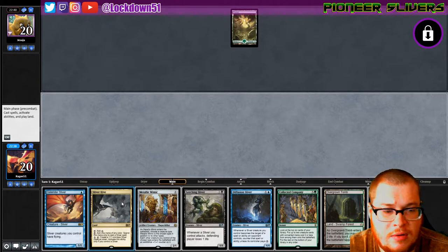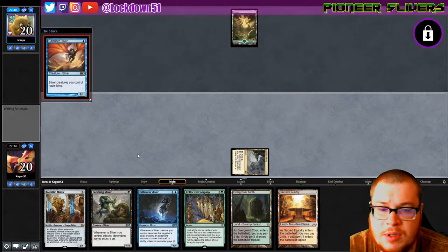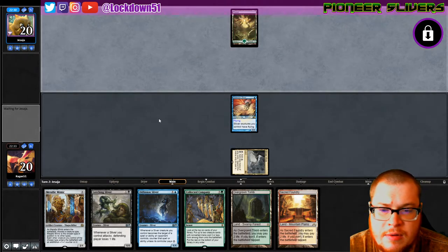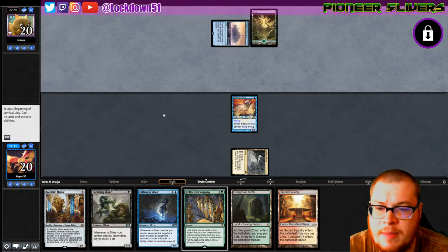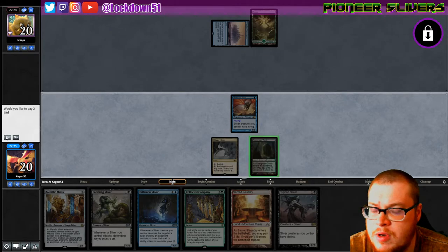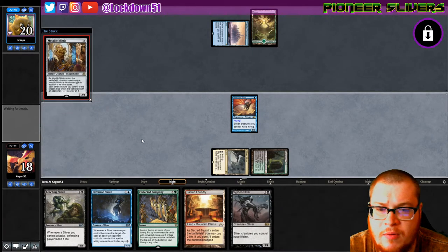Sacred Foundry — not the most important land to get in this deck, has its uses but it's a rough mulled-to-five tapped land, you hate to see it. Gale Rider down. Castle Ardenvale tapped — yeah, that's rough. We're gonna go Overgrown Tomb, and I think we're just gonna go ahead and get down the Metallic Sliver to really set up for a powerful board here.